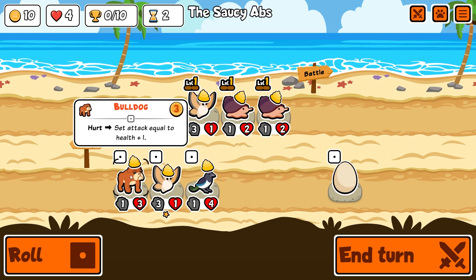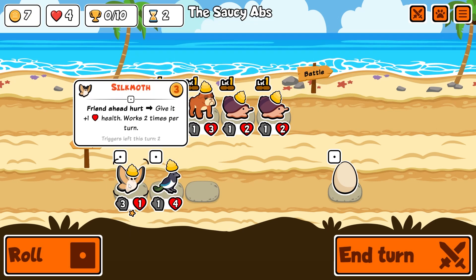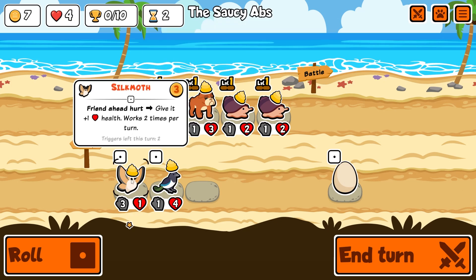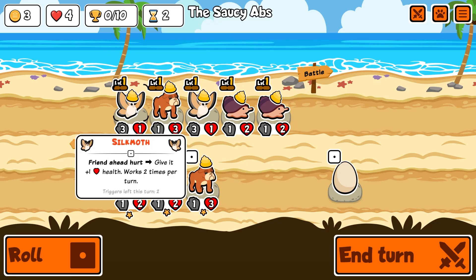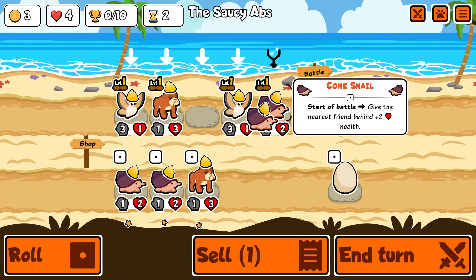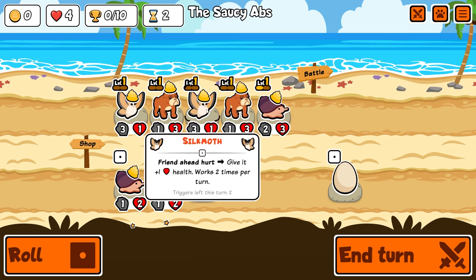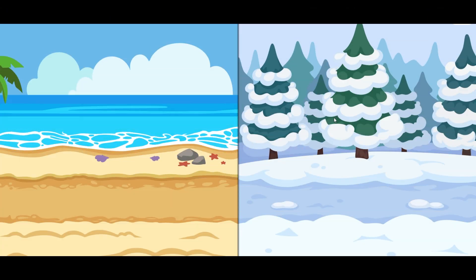I like the bulldog - set attack equal to health plus one. That could work. I could do with a different kind of pet as well. I think we go with this - give that guy some buffs. I could do this, I think I should honestly. You need to give HP to this guy and then buff him. Let's freeze these two cone snails - give one pet the egg perk, deal two damage before attacking once.